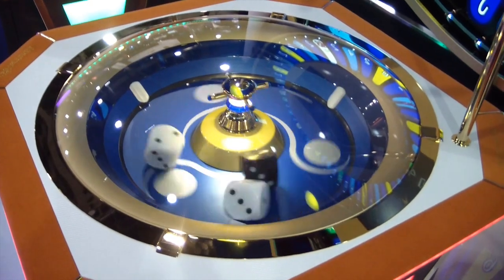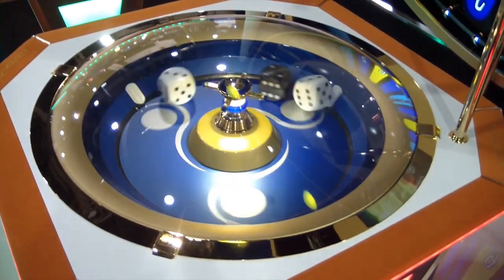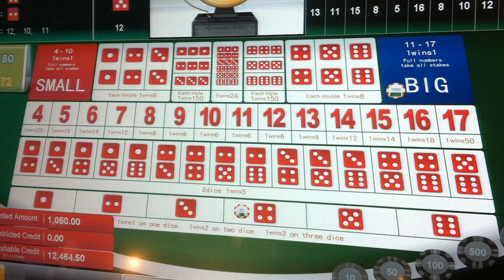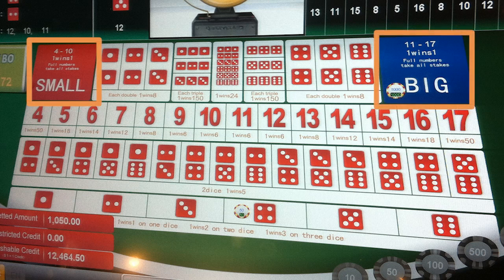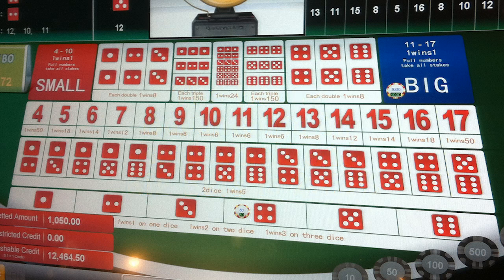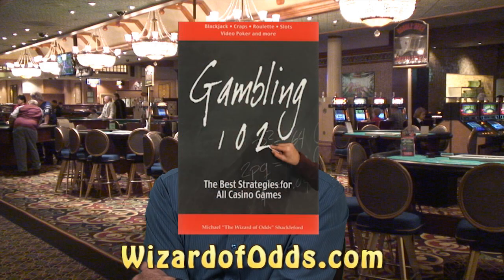Sic Bo is perhaps the oldest casino game out there. It's a little hard to find in the United States, but it's all over the place in Macau. It's based simply on the roll of three dice. There are dozens of different ways you can bet on the outcome, but there are only two good bets on the whole table: the small and the big. The small wins if the total on the dice is ten or less; the big wins if the total is eleven or more. They both pay even money. However, they both lose if a three-of-a-kind is rolled. The house advantage is 2.78%. Every other bet on the table is a sucker bet with very high house advantages. For more information, please visit my website, wizardofodds.com, or you can buy my book, Gambling 102.